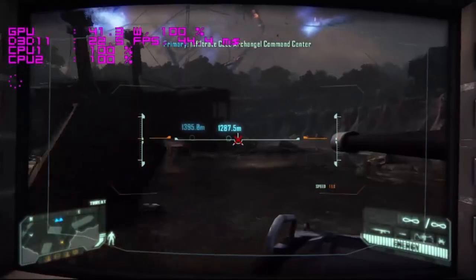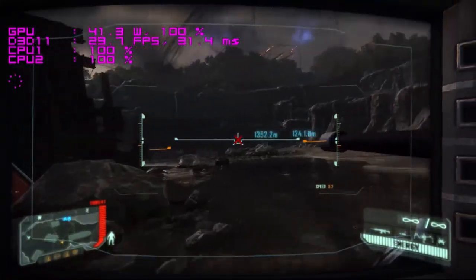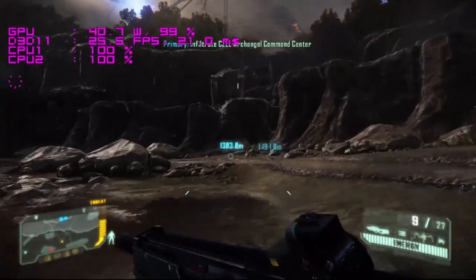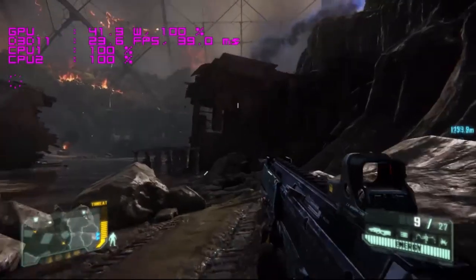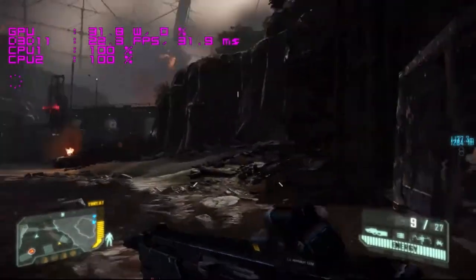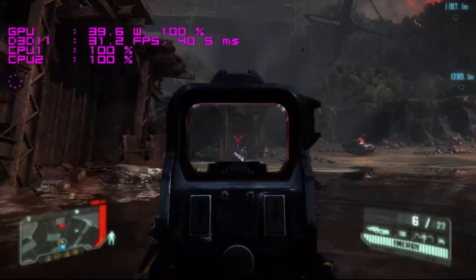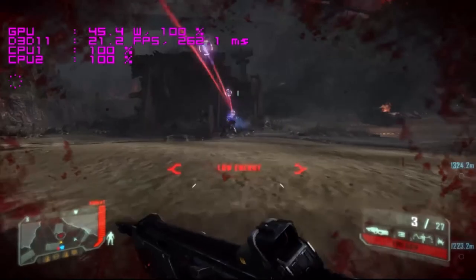I was pleasantly surprised benchmarking Crysis. I expected horrible graphics since it's an older game, but at 1080p ultra settings with shadows and water detail turned down to high, the game looks really good even though it's about 10 years old. We're getting a stable 30 frames per second with some stutters due to recording. You could easily hit 60 FPS in Crysis, but I'd rather play at ultra settings — it looks really good.